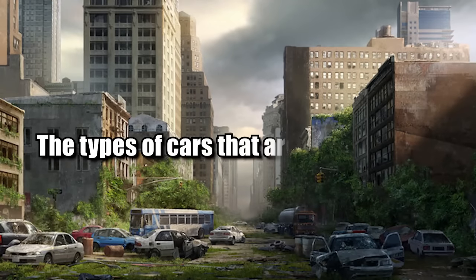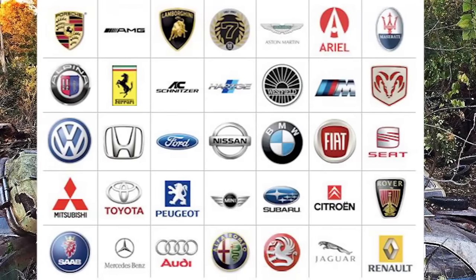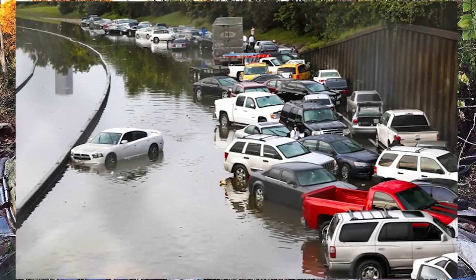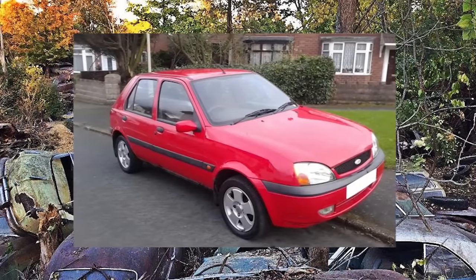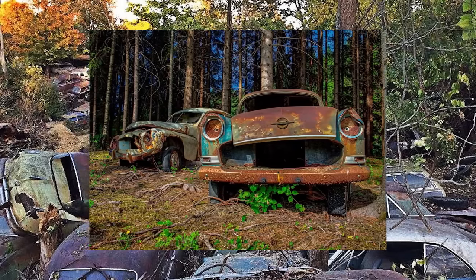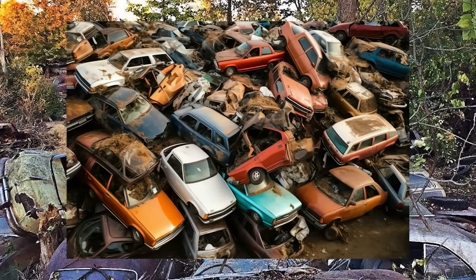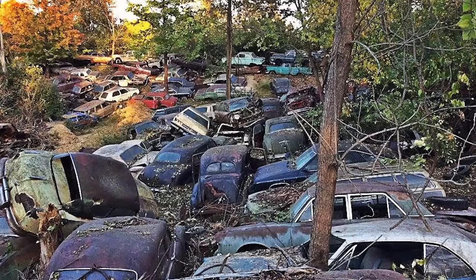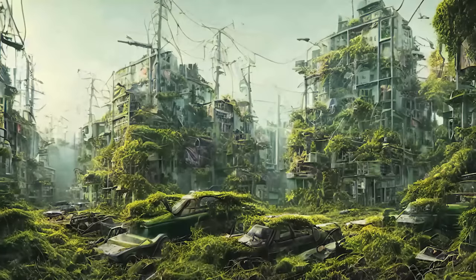The cars sprawled across the city and forest are all real-life brands — recognizable makes and models from any time period. You could find a Corvette, a Maserati, a Toyota Corolla, or a Ford Fiesta. Some are more rusted and decayed than others, and some have fuel while others don't. It's a big mystery how these cars got here and why they're stacked the way they are. There have been no entities documented in either the city or the forest.